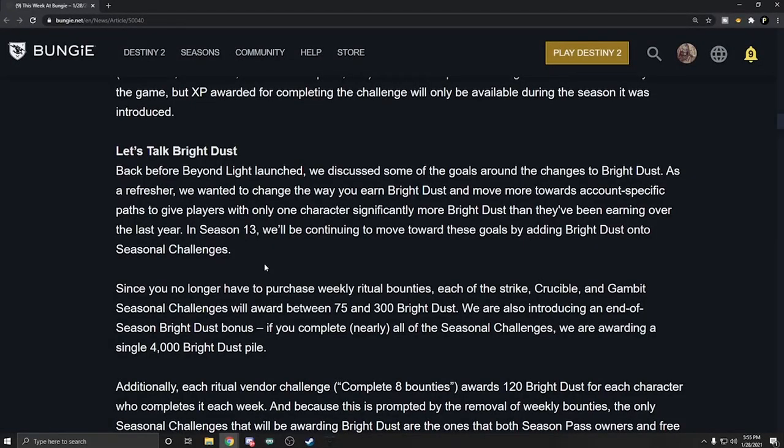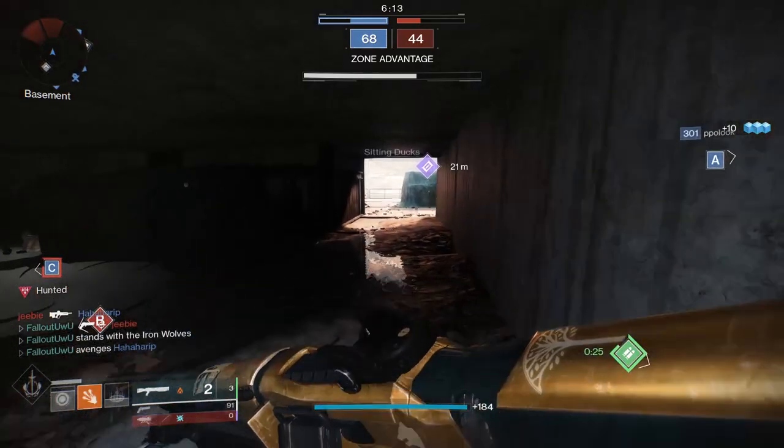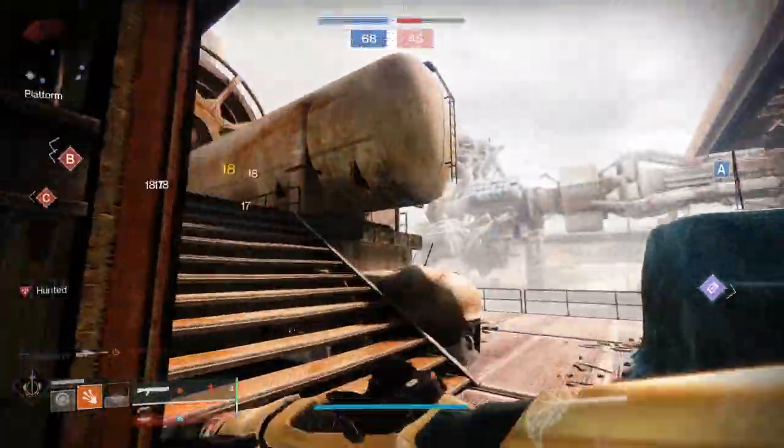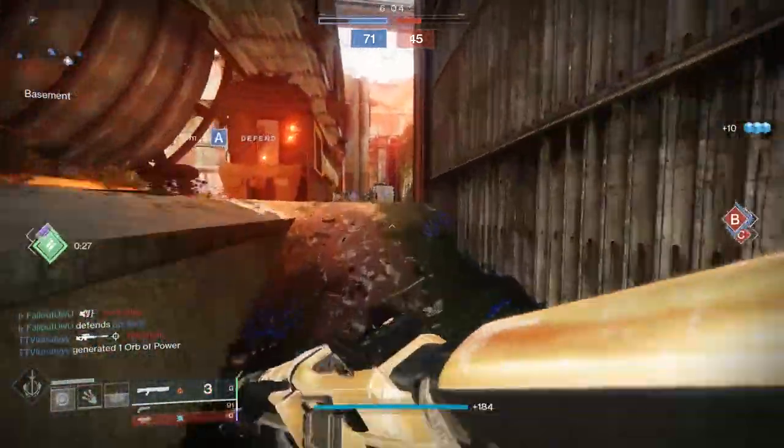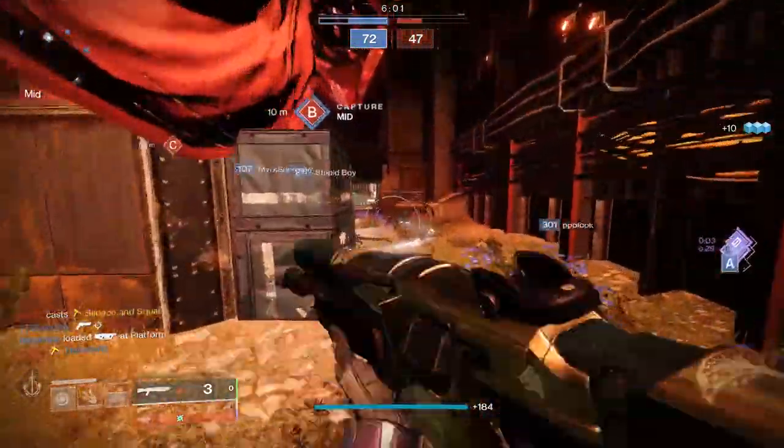Let's talk about Bright Dust. Back before Beyond Light launched, we discussed goals around Bright Dust changes — moving toward account-specific paths to give players with only one character significantly more Bright Dust than they'd been earning. In Season 13, we'll continue by adding Bright Dust onto seasonal challenges. Since you no longer purchase weekly ritual bounties, each Strike, Crucible, and Gambit seasonal challenge will award between 75 and 300 Bright Dust.